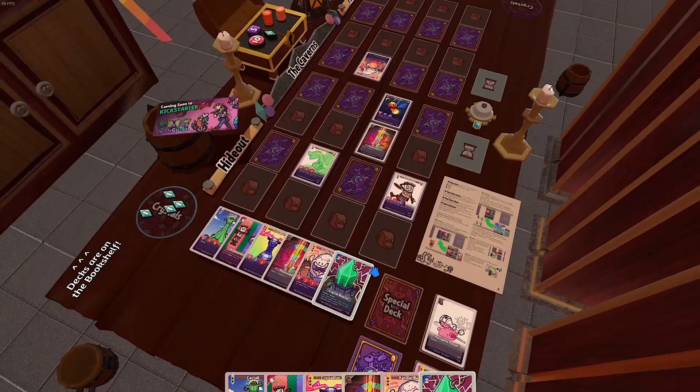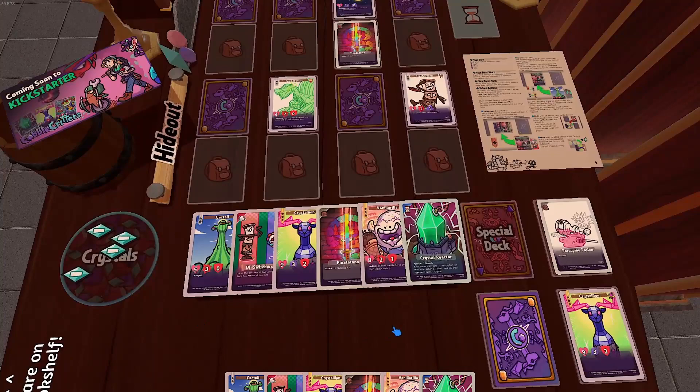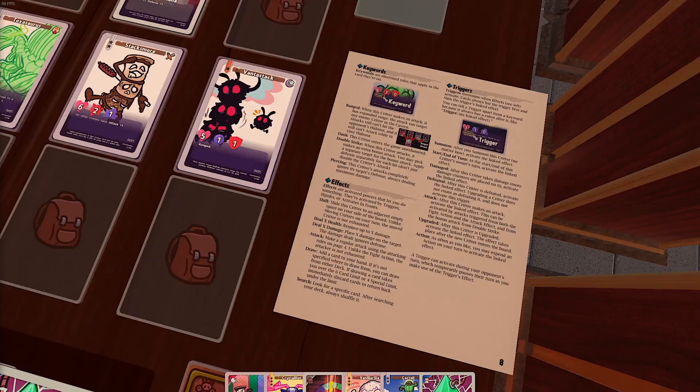And that's it — you now know how to play Cobble Critters. Just get 10 or 20 crystals to win depending on your game length, and you're good to go. Before we finish the video, I want to talk about the actual effects you'll see on cards. There are three types of text that you'll see: keywords, triggers, and effects.